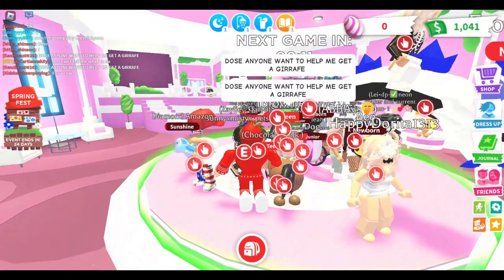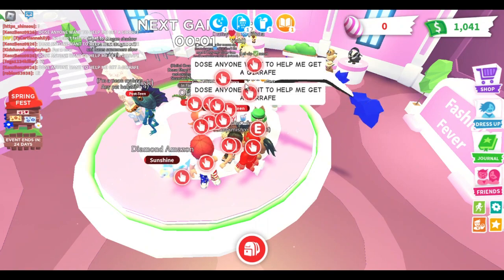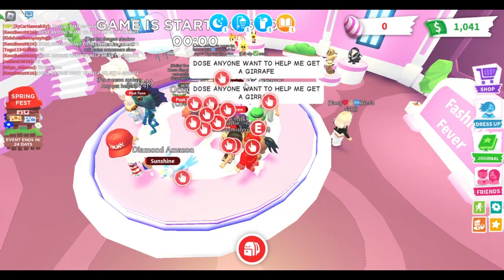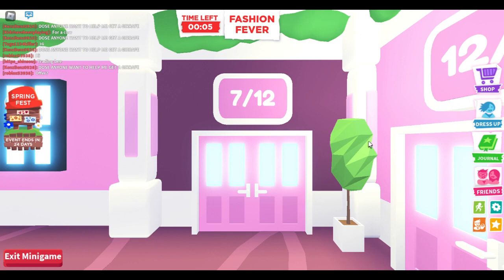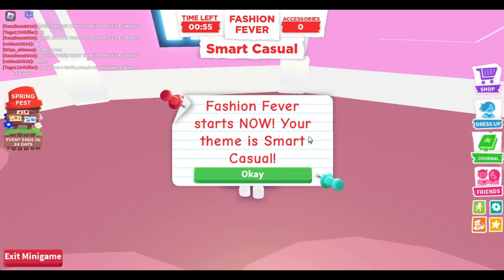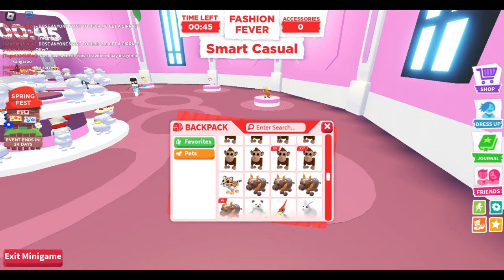I'm back in a public server and the mini game starts in around 10 seconds. There are a ton of people here — I don't know why I forgot to join a public server for the mini game. Three, two, one — starting the mini game. I believe you just dress up the pet you currently have equipped. You have to choose a room, so I'll go in here. Fashion Fever starts now — Smart Casual. I saw a little teaser of this in the lobby. You have to equip a pet from your inventory to dress up, so I'll dress up a gorilla.